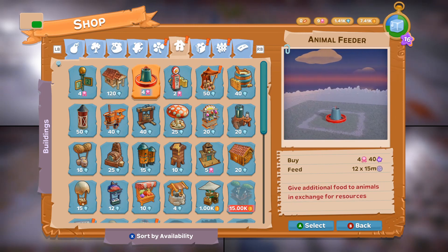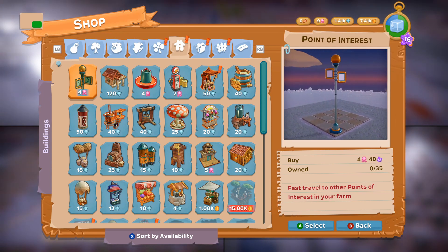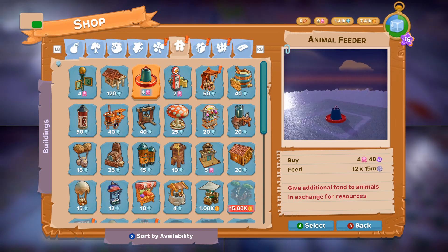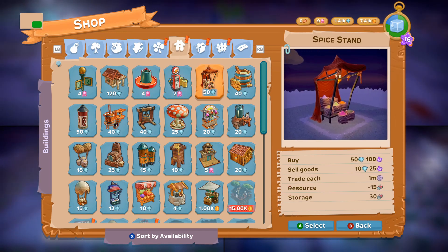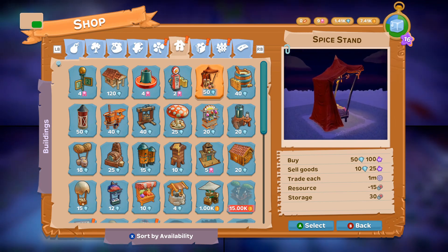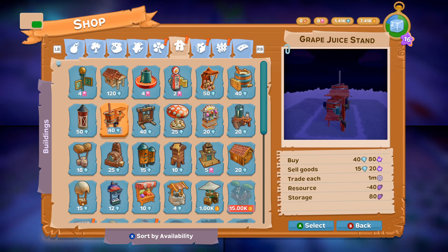There's a fast travel thing — is that just fast travel to other points of interest on your farm? It's like a teleporter. It takes four, and you can have up to 35 of them. This is an animal feeder — gives additional food to animals in exchange for resources. Not sure what that means. This is a new spice stand. Do we have any spices? I don't think so, but I did see we had rosemary bushes we could buy. And then that's the dairy — I think we have all the rest of these.